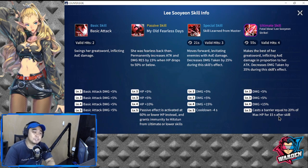Next is her passive skill: 'My Old Fearless Days.' She permanently increases attack and damage resistance by 15% when HP drops to 50% or below. Levels two to four give an additional 20%, and at level five the passive effect activates at 60% HP — so the higher you take her HP, the earlier it triggers.